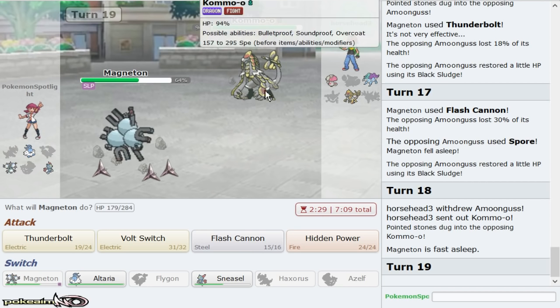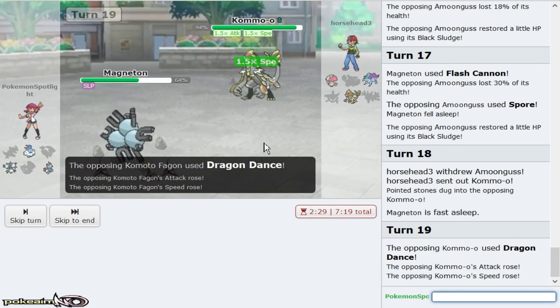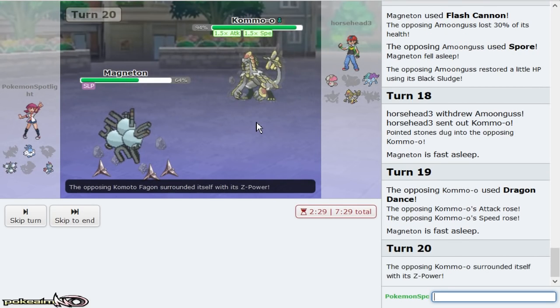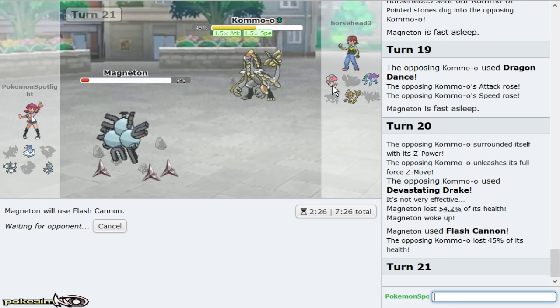Is Ice Shard possible? I've got to break through this and then get the Ice Shard off. There's no way I win this now. Eviolite Magnezone, you go — I still can't beat Amoonguss, can I?